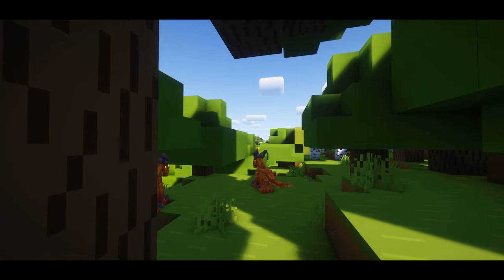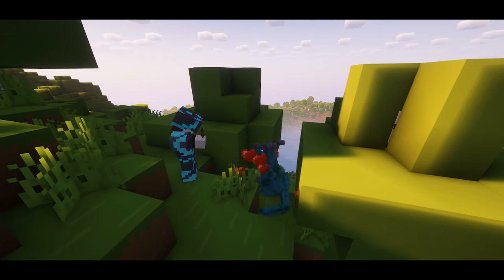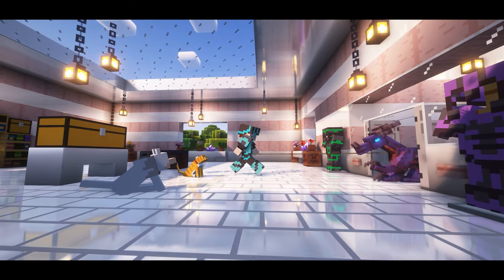Next up we have the drake, which is a little miniature dragon. They can be tamed by feeding them the cooked chupacabra to become the newest member of your family.